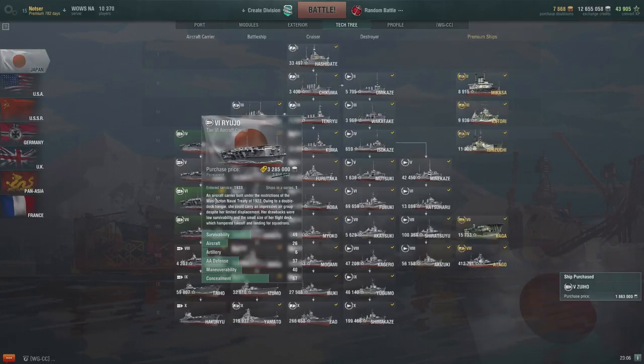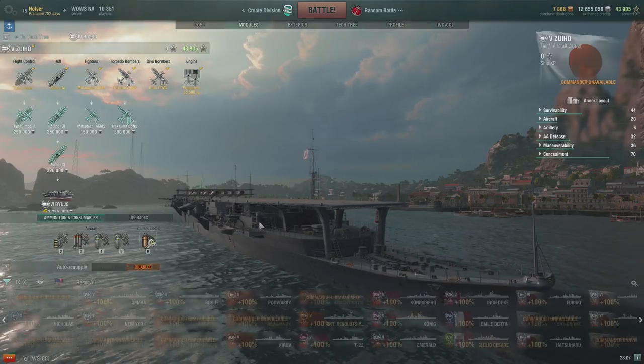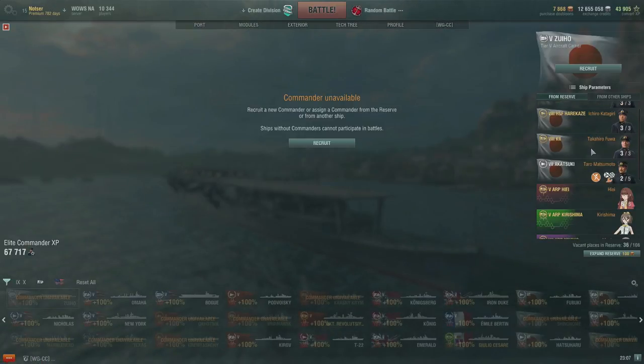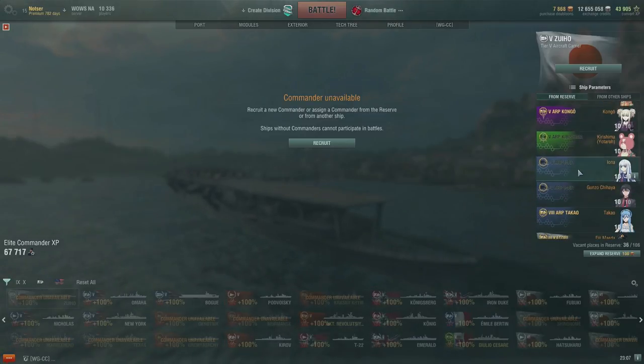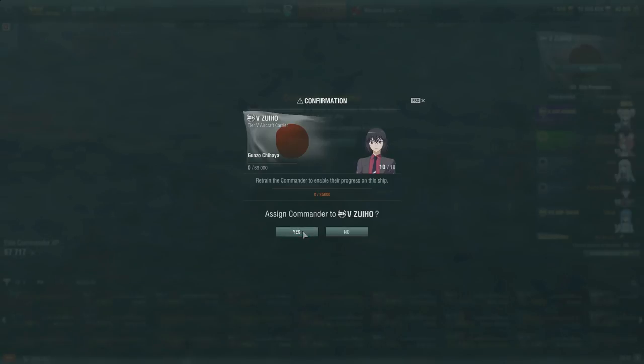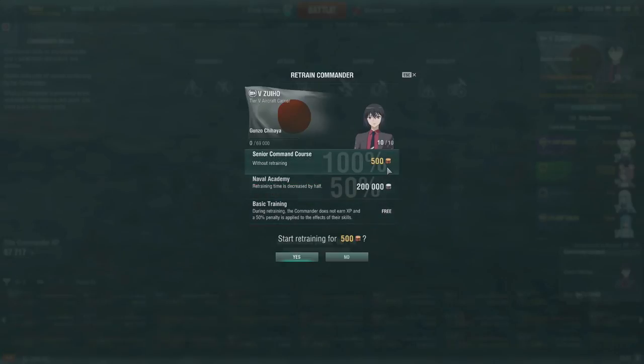We purchased the discounted ship. Now I'm going to assign a commander that isn't already assigned to it — I'll take one of my anime characters, Gunzu. He's not trained for this ship so we need to train him. I could spend 500 doubloons, 200,000 credits, or do it free. You'll notice the XP amount changes based on option: it's 25,000 commander XP needed for basic, halfway for Naval Academy, and fully trained for senior command.